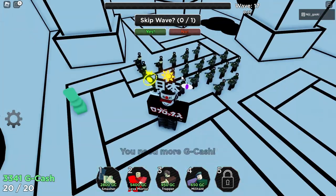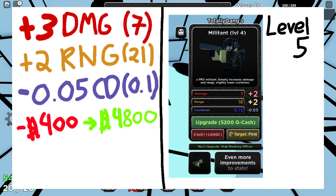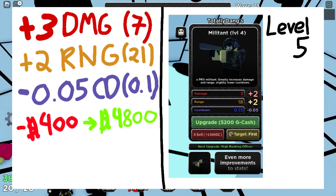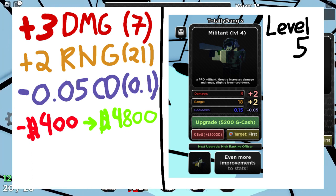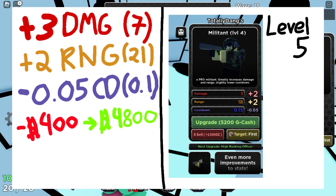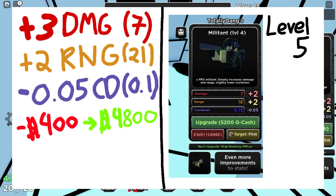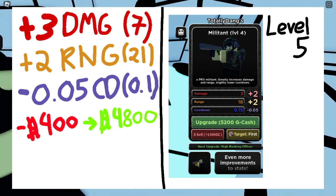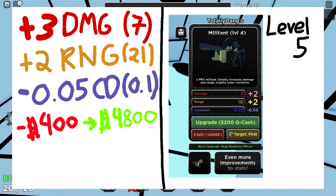Level five is where I want this tower to be really great. I'd give it plus three damage, raising DPS from 50 on the regular Militant to 70 DPS. Adding two more range gives my Militant 21 range, compared to the current level five's 20 range — one range can make a difference. I'd also bring the cooldown down by negative 0.05 to achieve that 70 DPS, and lower the cost by 400, giving it a price of 4800.